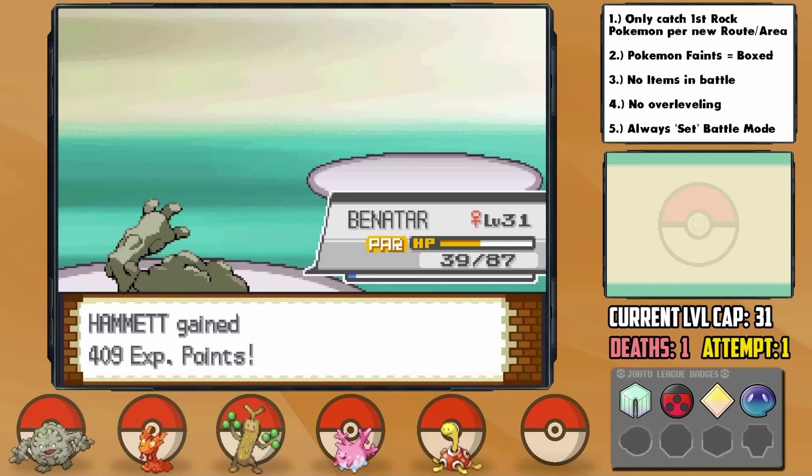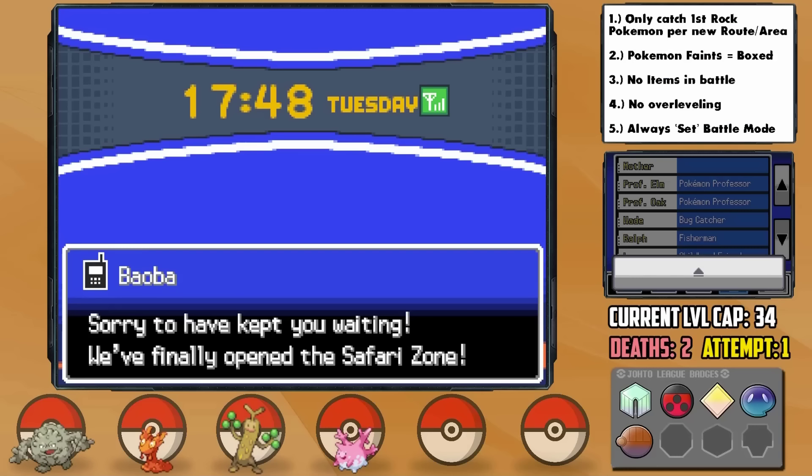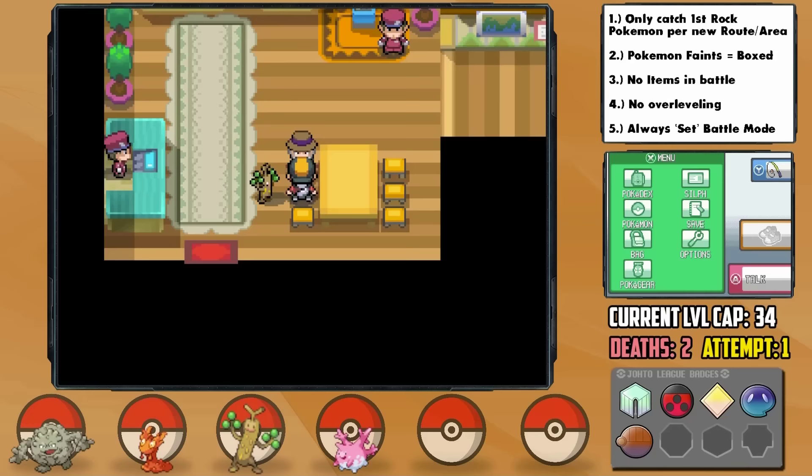After curing Ampharos with the medicine, we get a call from Baoba saying the Safari Zone is open, which actually holds a new encounter for us. To get it to appear, we have to complete a mission of catching a Geodude in the area, which prompts us to wait a while for the feature to unlock — so we'll have to come back when he calls.